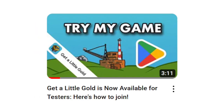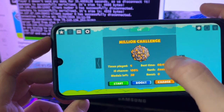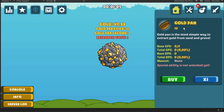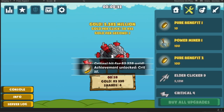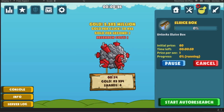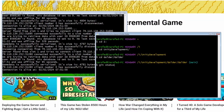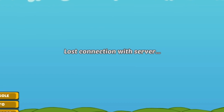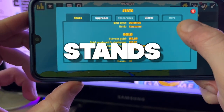Two months ago, I launched a closed testing for my incremental game, Get a Little Gold. During this time, testers discovered a bunch of bugs. They learned how to exploit the Buy Max button to purchase endless buildings. They managed to find a way to continuously start and cancel searches to increase their gold production during an explosion mode. And they also uncovered a couple of game-breaking bugs, such as the game losing connection to the server. But the bug I'm going to talk about today really stands out.